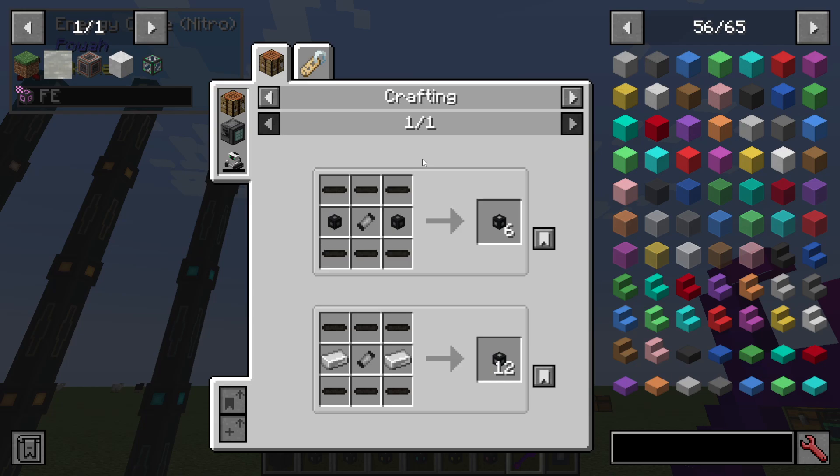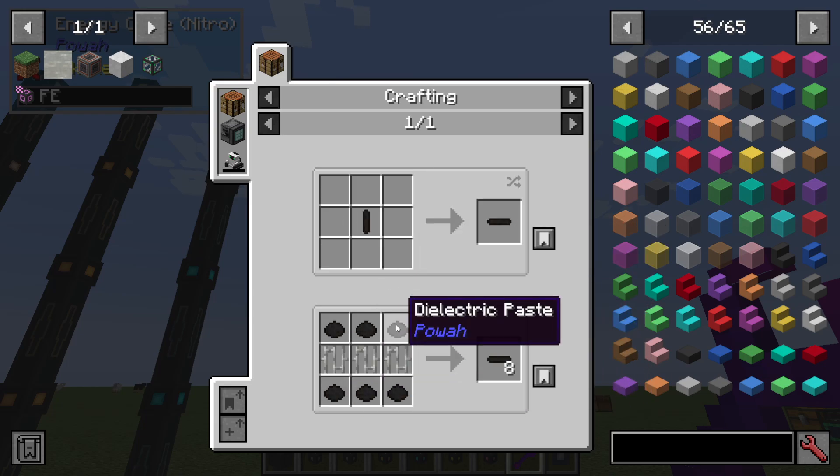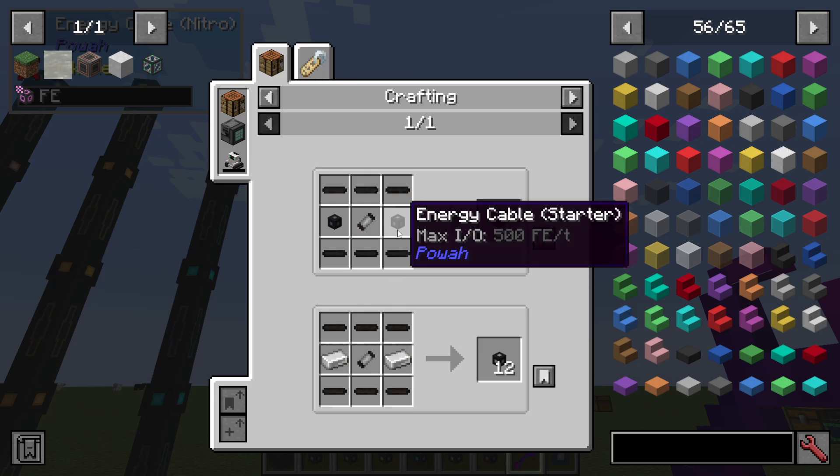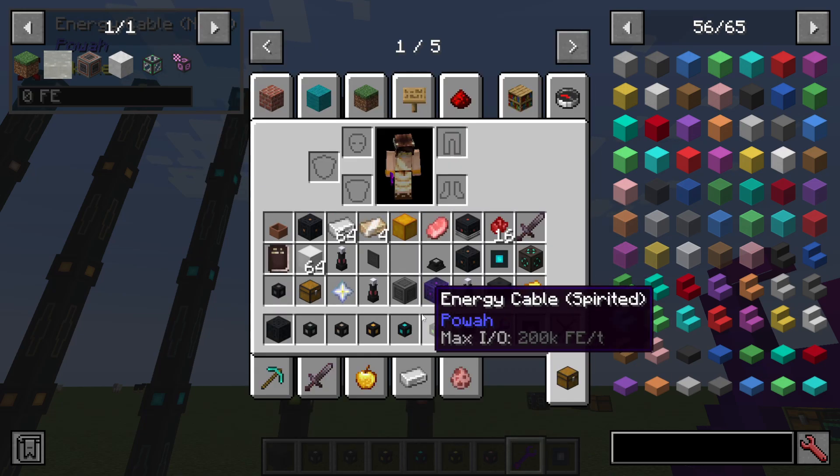To make the basic ones, it's very simple. You're going to need some dielectric rods, which are made with dielectric paste, and a basic capacitor, which again uses dielectric paste and some basic Minecraft materials.